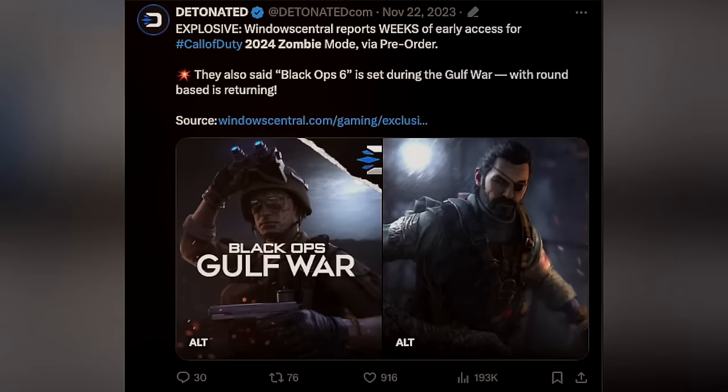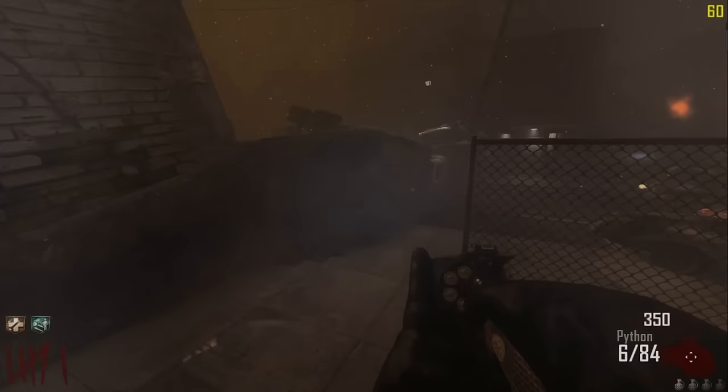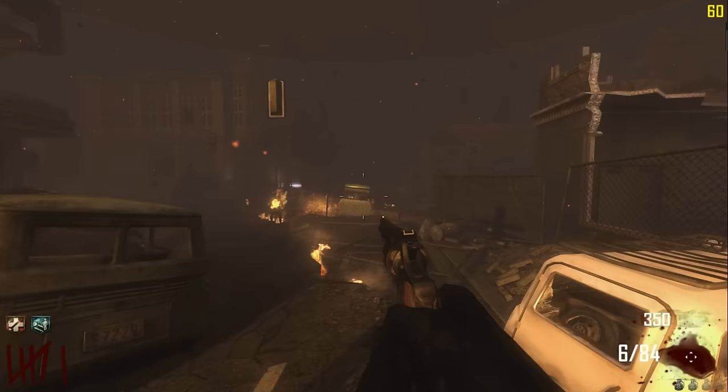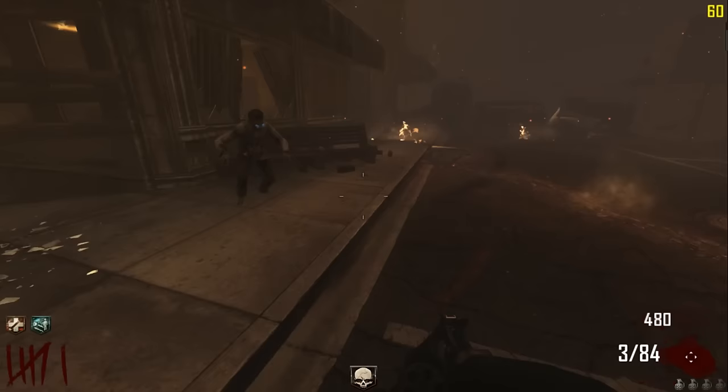It's rumoured that if you pre-order Black Ops Gulf War, you'll be able to get Zombies early access. I assume it's probably just one of the maps as a pre-order bonus, and then you'll have to wait for the other map when the game actually launches. In terms of the easter eggs, I don't know if you'll be able to do the easter egg if you get early access a week or two early, or whether you'll have to wait until the full release for the easter egg to go live for everyone.